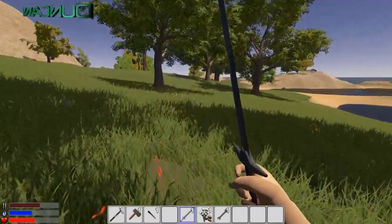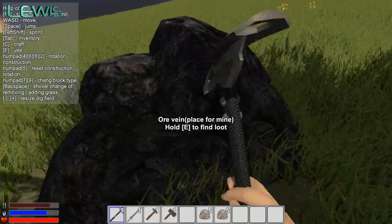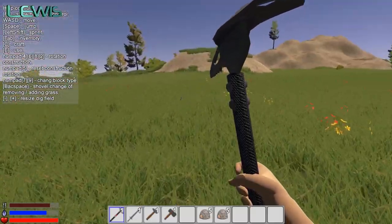A little bush. This thing. Oh, tomato. Okay. Oh, get some of that - we need some food. These ore veins are annoying because you can't actually harvest them for cash.